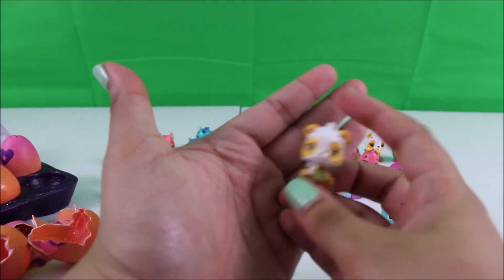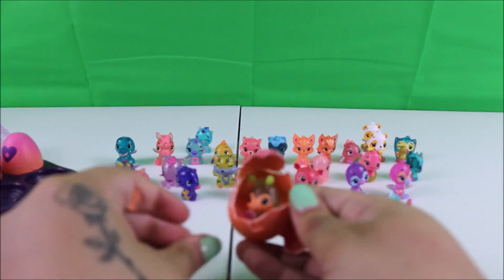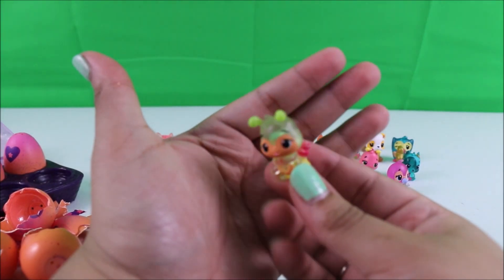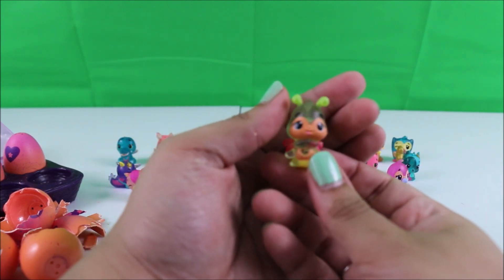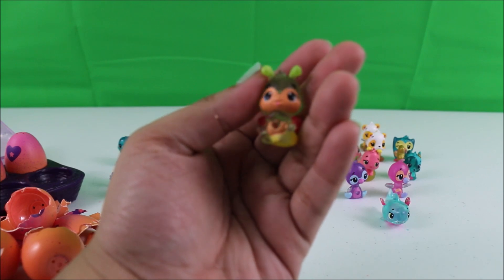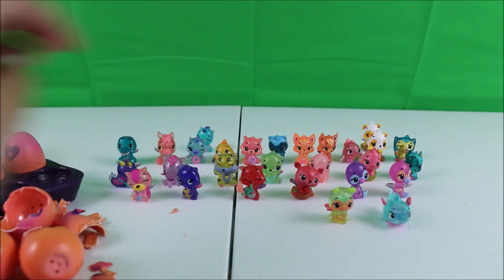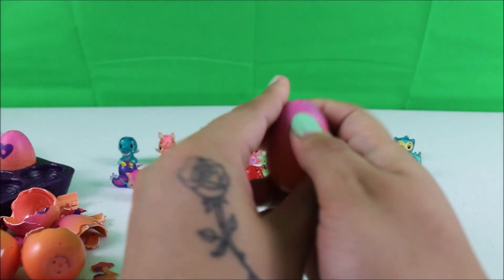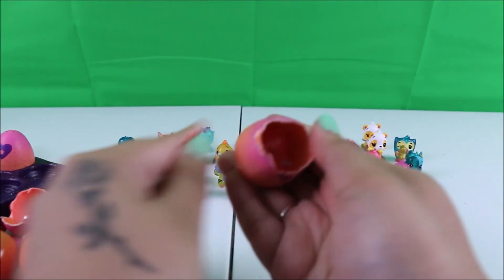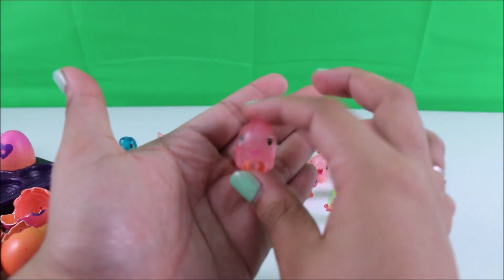We have a duplicate. Wow, we have a rare — this one is so cute, I really love this one. We got really lucky with a lot of rares. This one is from the Farm family: Firefleet. So cute. Okay guys, we have two Hatchimals left — let's see which ones we get. I'm hoping we get either limited edition, ultra rare, or rare. This is another duplicate, and that's okay because they're all so cute and fun.